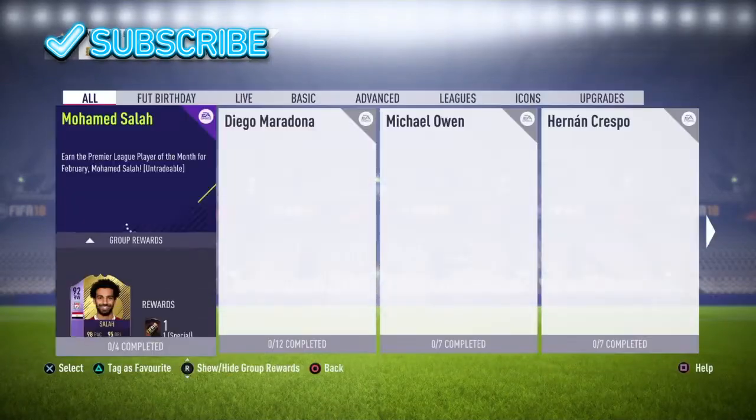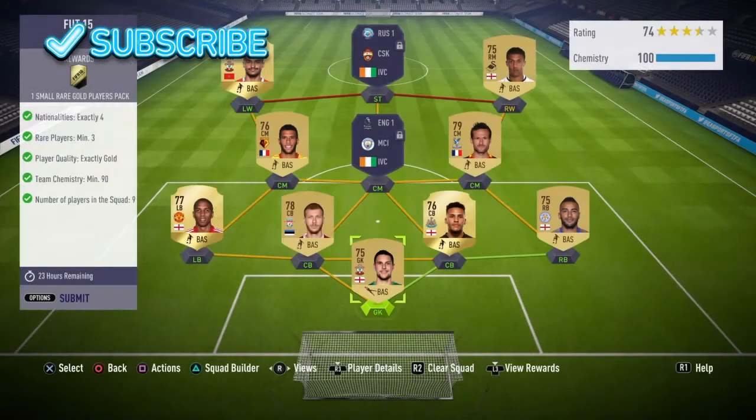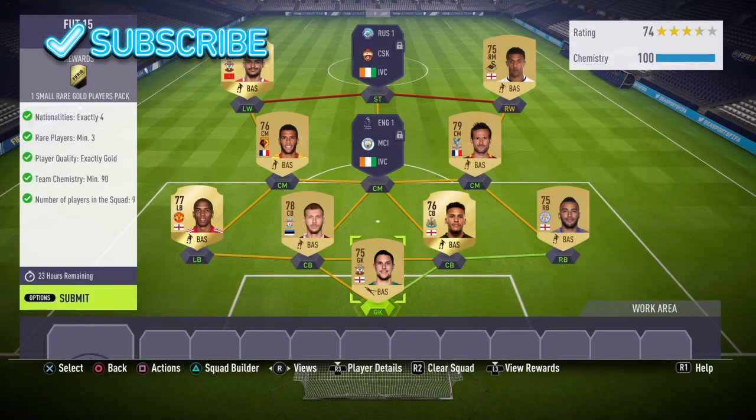Hi guys, welcome back to another video. Today I'm going to be doing the FUT 15 SBC. The requirements are exactly four nationalities, minimum three rare players, exactly gold, and 90 chemistry. The reward for this is a small rare gold players pack.